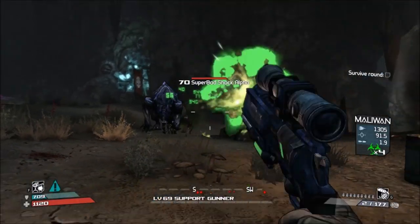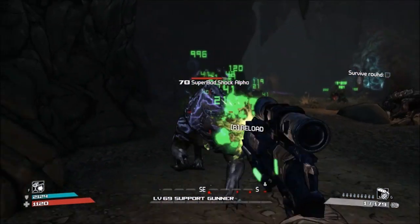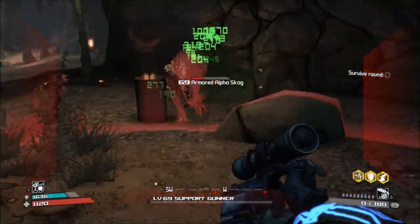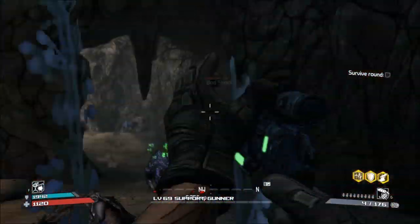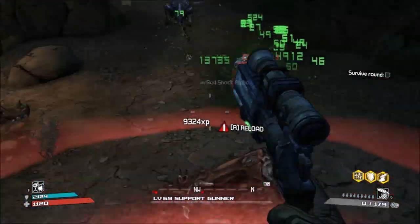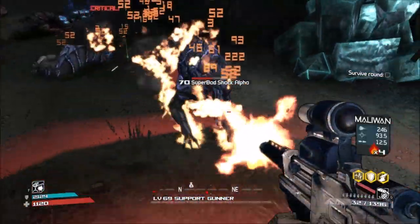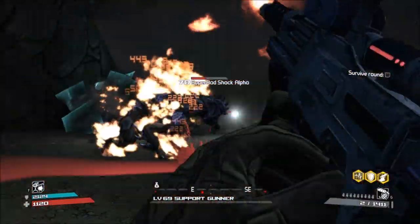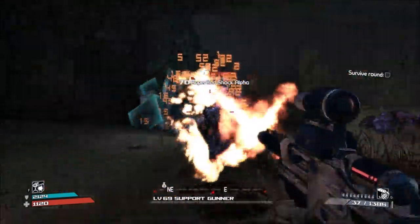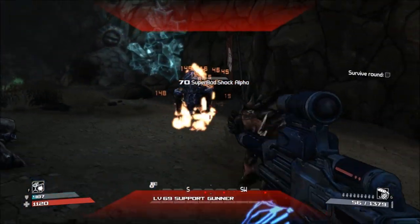The best elemental weapon types to use against a plain Alpha Skagg are Corrosive and Fire — both work really well. When it comes to the Badass Alphas, you want to use the elemental type that opposes their own, depending on their elemental type. So obviously you don't want to use a fire weapon against a Fire Badass Alpha — that won't end well. They'll be resistant to it, so instead use Corrosive or whatever else you have available.